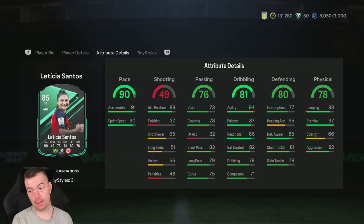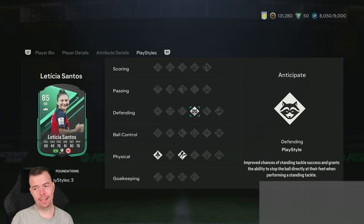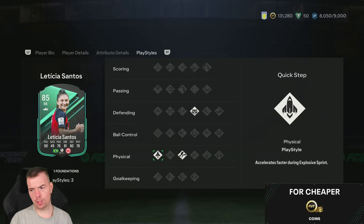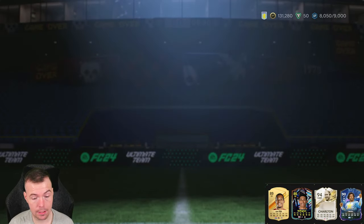In-game stats aren't bad — great pace, agility and balance. Agility is nuts, stamina is nuts, and good defensive stats as well for a right back — normally they're not that high. Three play styles: Anticipate — not bad — Trivela, and Quick Step. Not too bad either. She's out for 44 days, which is good.